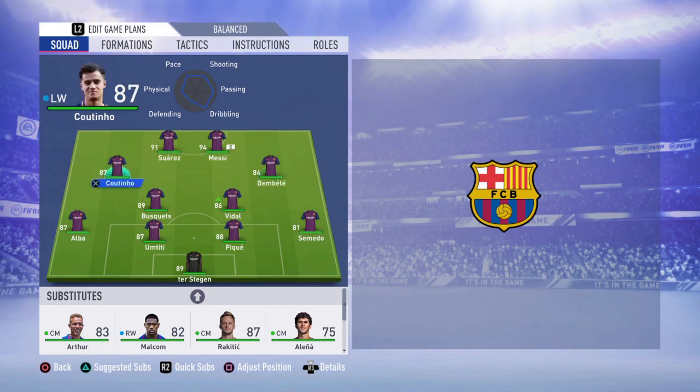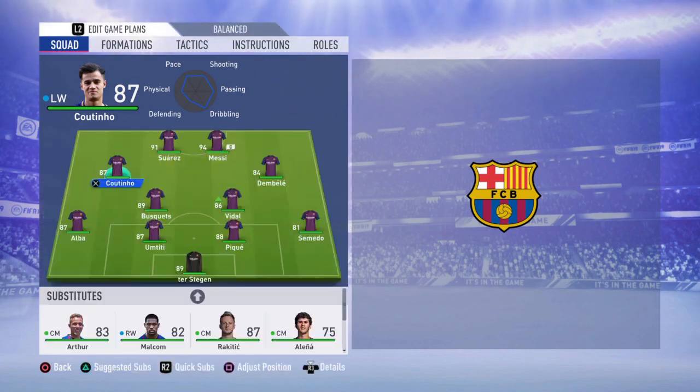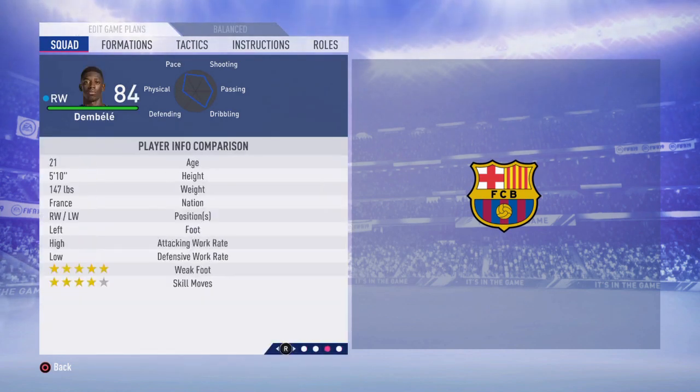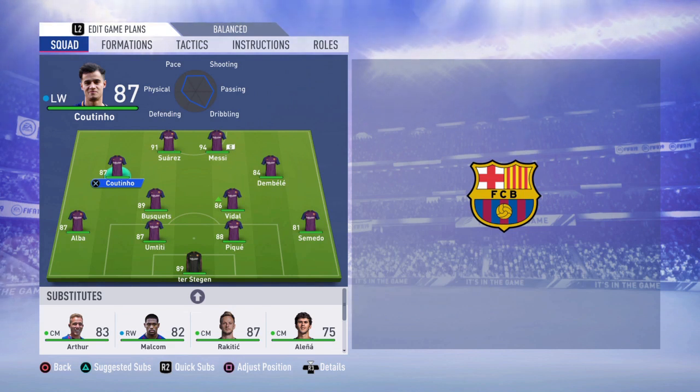At left CAM is Coutinho and at right CAM is Dembele. These guys are amazing. Coutinho has 4-star weak foot and 5-star skill moves, and Dembele has 5-star weak foot and 4-star skill moves, which means Dembele can shoot both left and right with no problem. Coutinho is so good with finesse shots that if you're patient and run the play smoothly through him and create the spaces he needs, he's going to score amazing goals, mostly with his right foot.